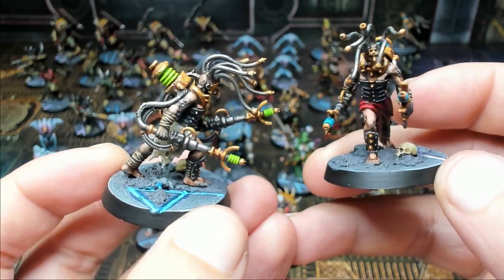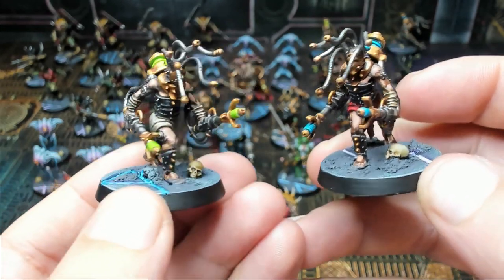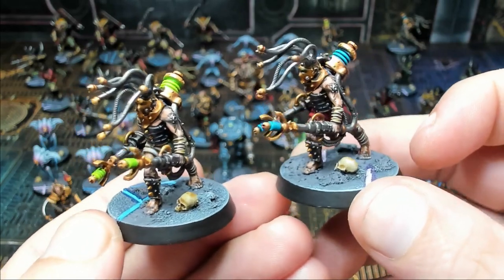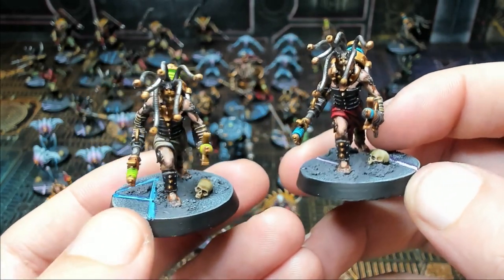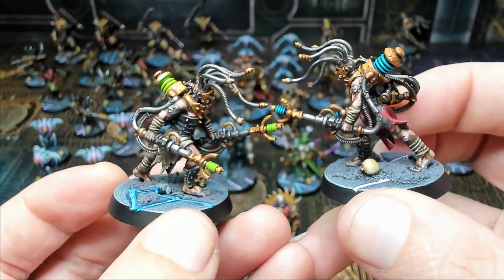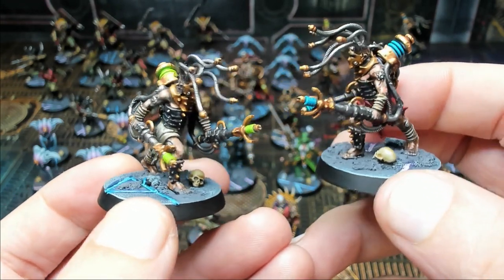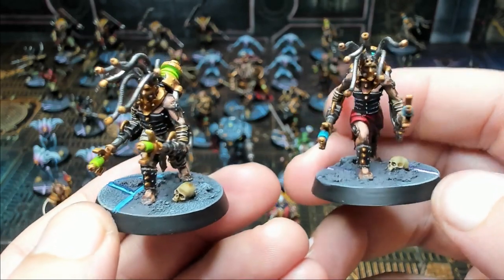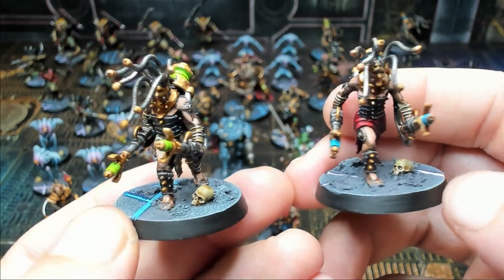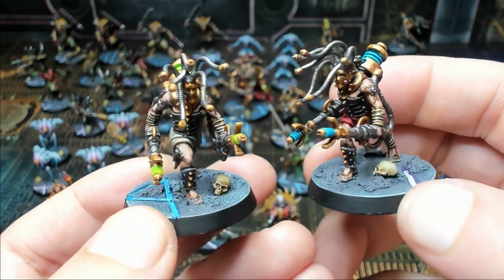Here we have the Negavolt Cultists — custom to the Blackstone Fortress game. They are very potent adversaries in combat with big power generators on their backs and super cool power sticks they attack with. The AI for them is really good — it makes them behave in predictable but appropriate ways, which keeps the gameplay feeling right.